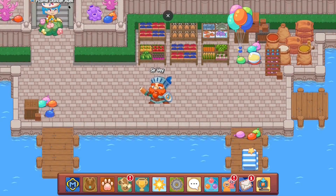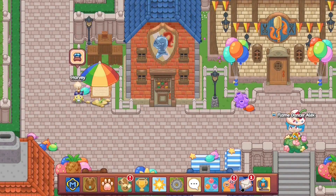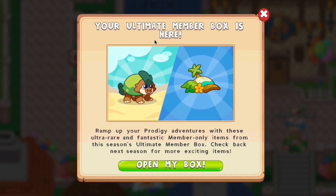Along with Summer Fest, something else also dropped — this season's ultimate membership box. It seems like Prodigy has changed the season length, so it takes way longer now; previously you'd get something every month. The box says: 'Ramp up your Prodigy adventures with these ultra rare and fantastic member-only items from this season's ultimate membership box. Check back next season for more exciting items.'